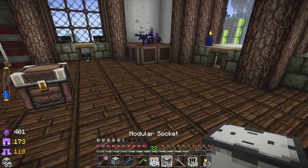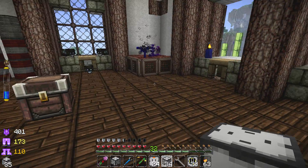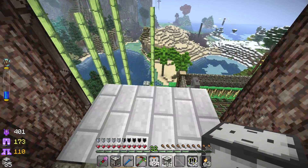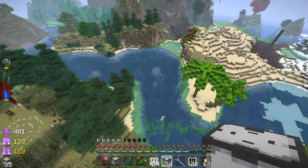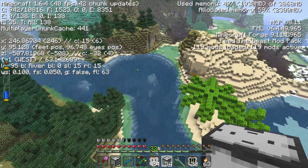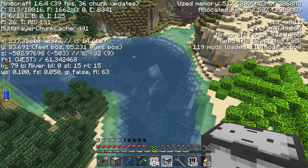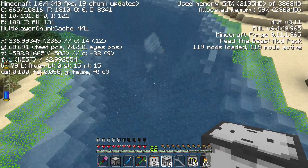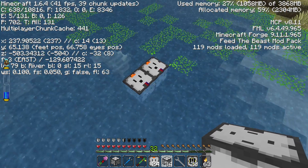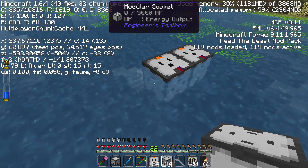Let's see if we can make this thing. What we need to do now is fly outside our window and turn F3 on to see if we can find a river biome. Currently, we are over a river biome, and it looks like I already got a few things set up here.